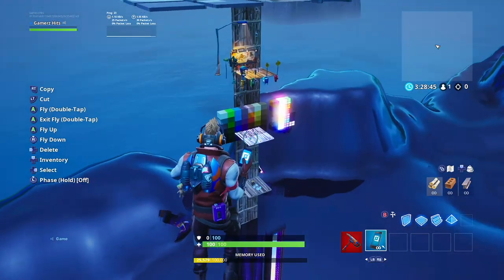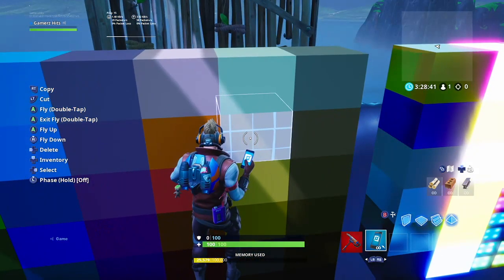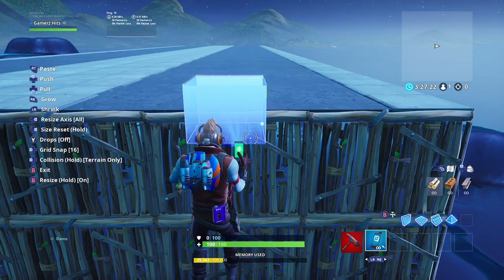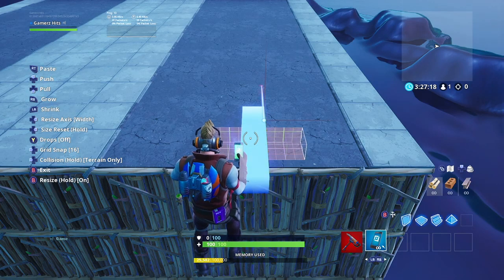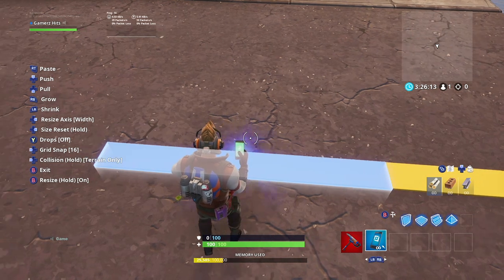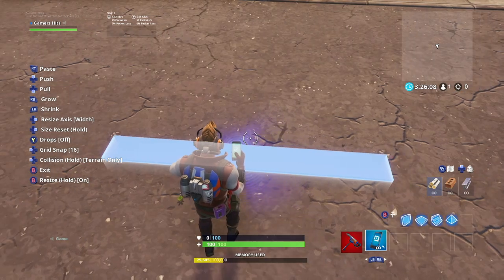Once you're done placing down the sidewalks and streets, go ahead and head to the cube gallery. Grab the yellow and white cubes and bring them over to where you're working. From there, resize them as small as you can. Once you've resized the whole block, change the resize to width and make it as wide as possible. Then place it into the ground as I'm doing here — make sure you have it set to terrain only so it goes into the ground without anything sticking up.